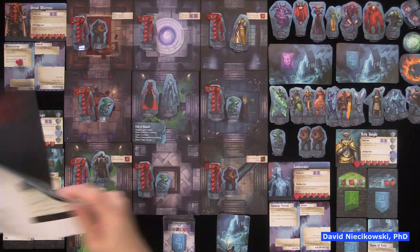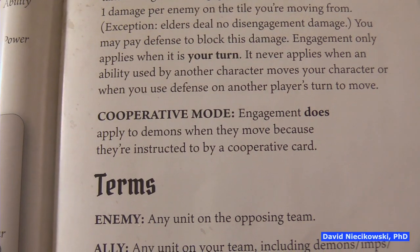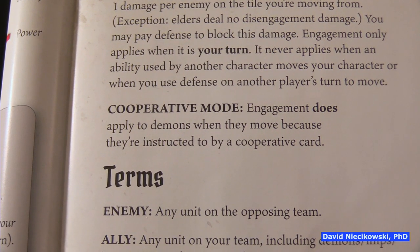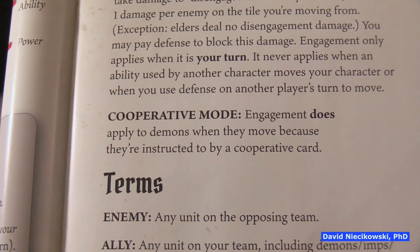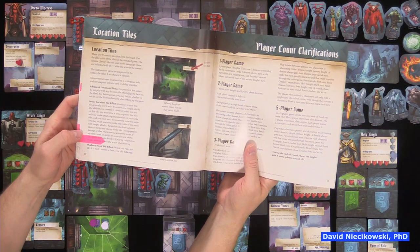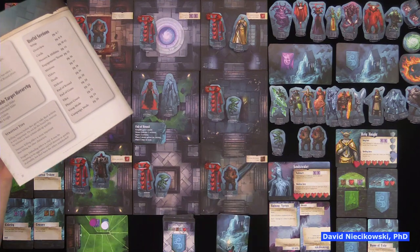Also on page 15 regarding engagement: in cooperative mode, engagement does apply to demons when they move because they're instructed by a cooperative card — so they can lose damage too. And the last thing on page 22: if playing cooperative mode, enemies ignore the water when moving. Those are the three important cooperative mode exceptions.